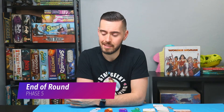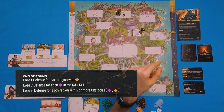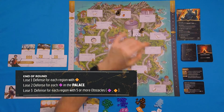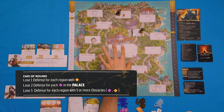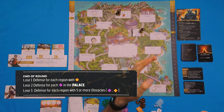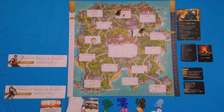Now that we've done the fourth phase, we're moving on to the fifth and final phase — the end of round, which is the enemy attacks. We look to the enemy map: you lose one defense for each region with a servant of war. Right now we only have one region with a servant of war — Philippus just couldn't get that last cube — so we lower the defense by one. You would also lose two defense for each corrupted Amazon moved into the palace, but the palace is fine. And you lose three defense for each region with five or more obstacles. But right now everything's fine — it's pretty quiet. We did a pretty good job for our first round. Let's discard all the cards to the discard pile.